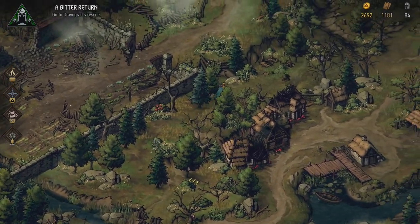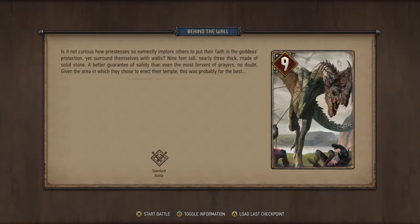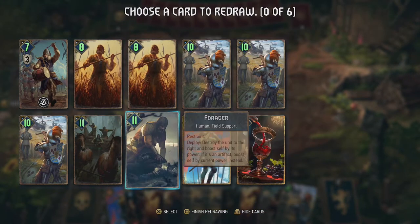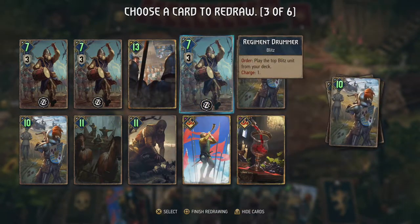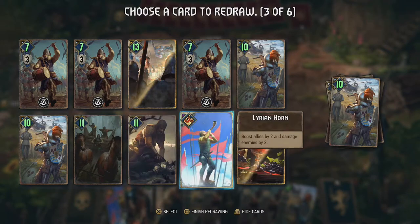Through this way we'll be able to get to the Wyvern — there it is. Let's open these up because there's more coin here. Let's see what this monster is all about — a standard battle. 'Behind the wall — is it not curious how priestesses so earnestly implore others to put their faith in the goddess's protection, yet surround themselves with walls nine feet tall, nearly three feet thick, made of solid stone? A better guarantee of safety than even the most fervent prayers.' Now our morale is up, so let's give these monsters hell. Let's get our drummers out — maybe swap one arbalest for another drummer.